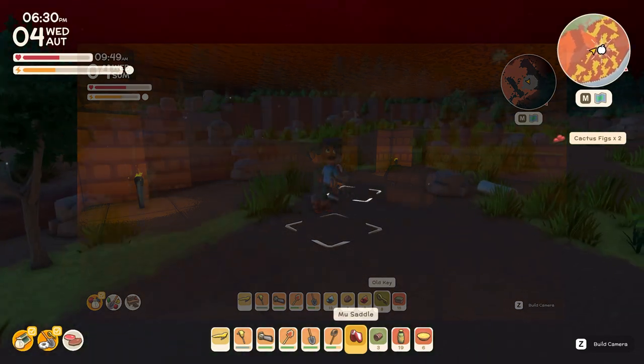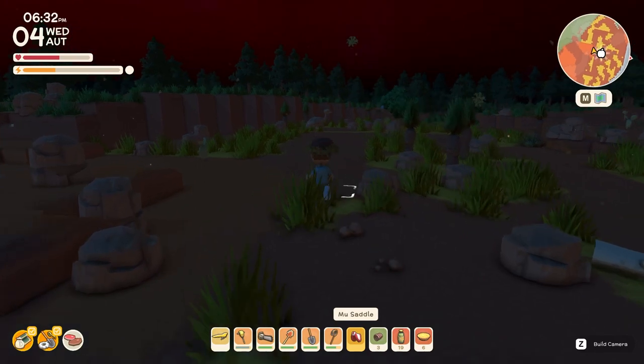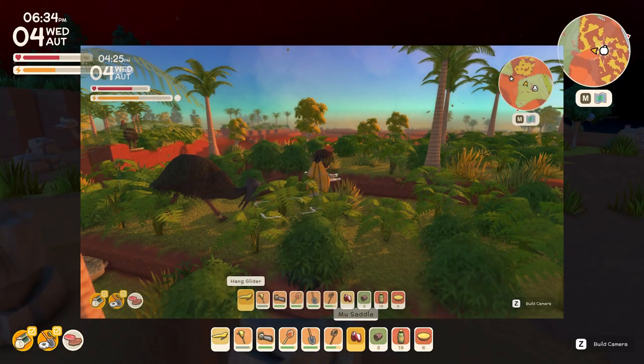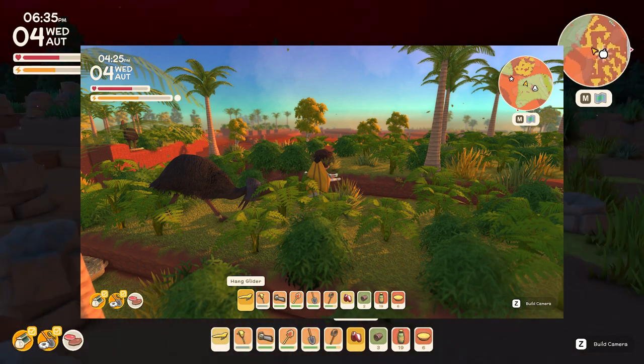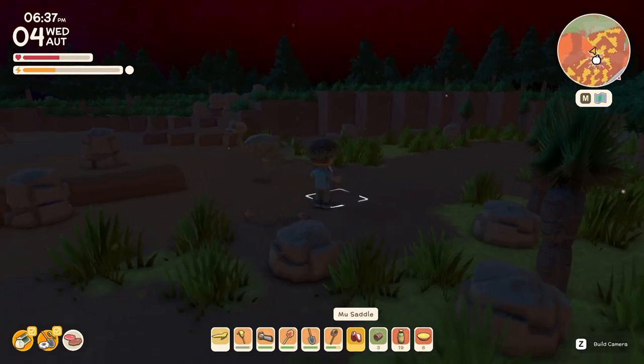Once you have one of these, you come out to the plains — as you can see I'm in the plains — and you have to find a mew. Now you can't have a wary mew. If you look at my screen, here's a wary mew. These can be tamed, but the mews out here in the bush or in the plains can be tamed.